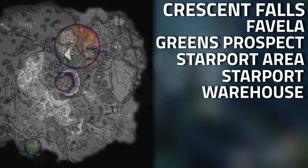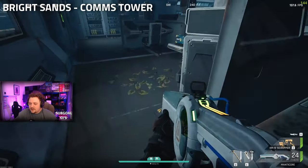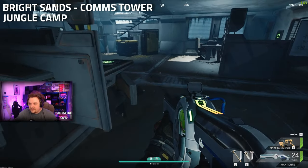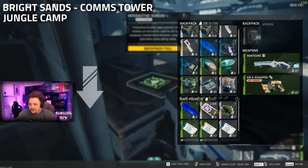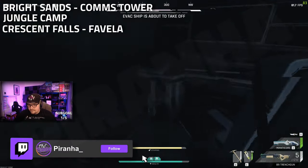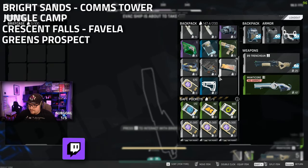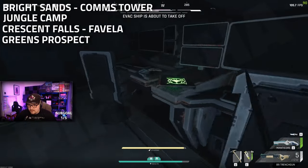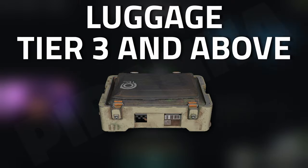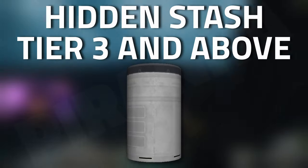Personally, when it comes to Bright Sands, the best locations I had were the Comms Tower and the Jungle Camp. In Crescent Falls it follows the same pattern — Favela is a great location as well as Green Prospects, which in my opinion is the best place to find them there. The item can also spawn inside of luggage, briefcases, and hidden stashes, all needing to be above tier 3.